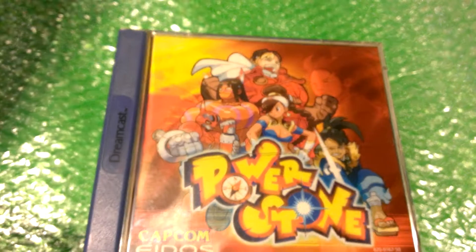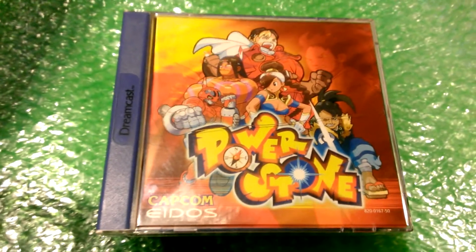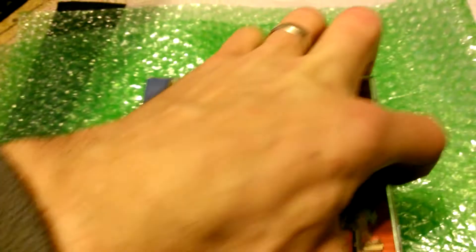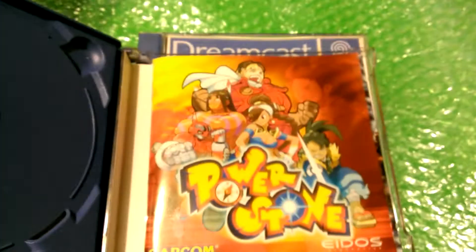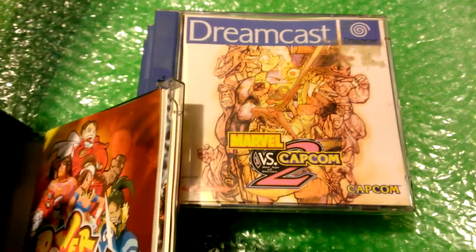And we've got just Dreamcast games now. The first one is Power Stone, that's by Capcom and Eidos Interactive. It was released in 1999. I think that was about £7 or £8 for Power Stone.